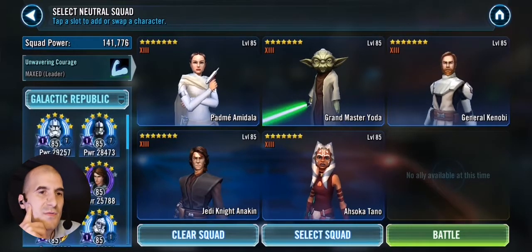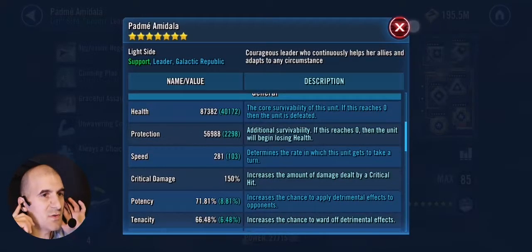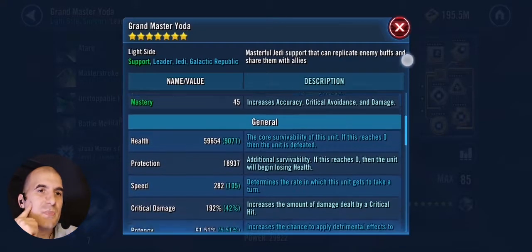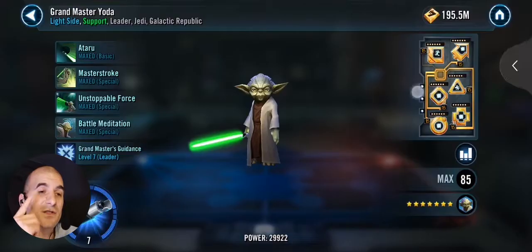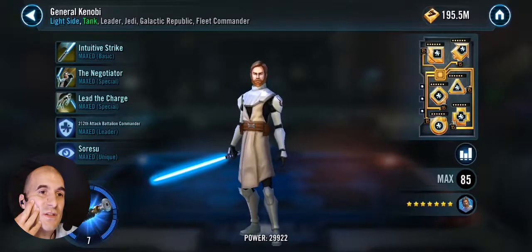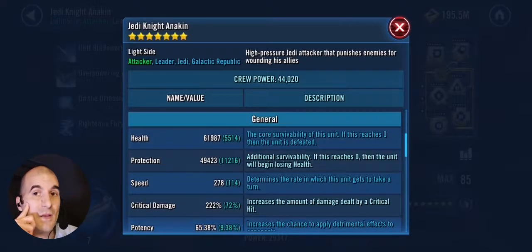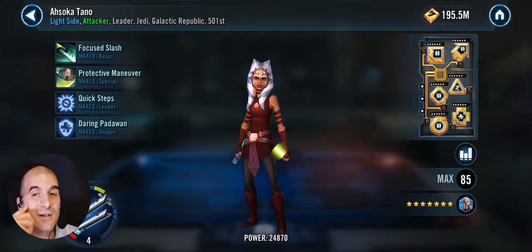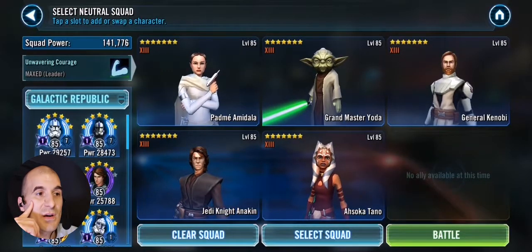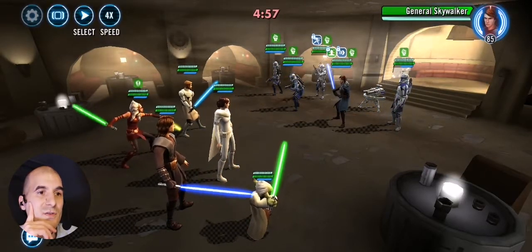I just used my Padme team and for the fifth one I use Yoda. Showing my mods here — the Padme team is modded for health and speed. Yoda is modded for my Jedi and Revan team, but in this case I wanted to use him because from my experience going up against Relic 7 Skywalker in Arena, if you bring a non-relic character in there they'll just get blown out. So I didn't want to use Shaak Ti, R2, or 3PO because they're all gear 12 — they'll just get blown out straight out of the gate.